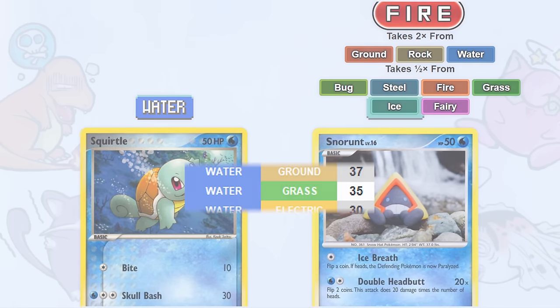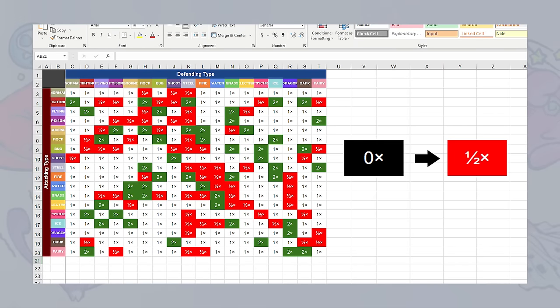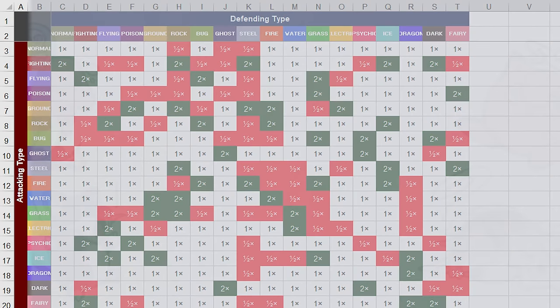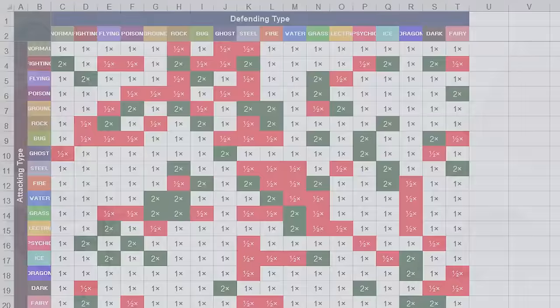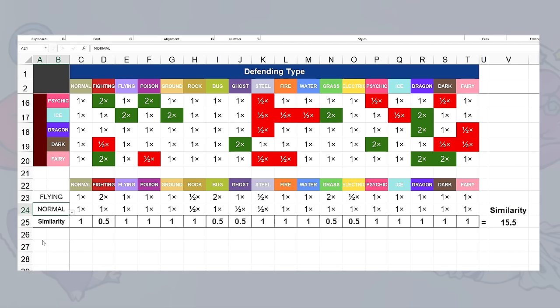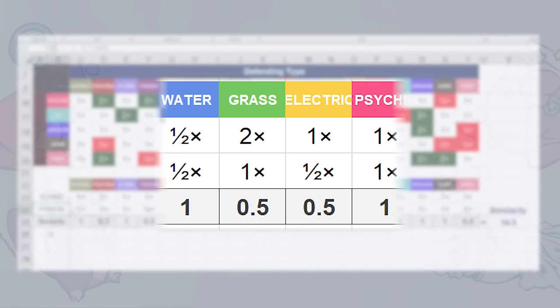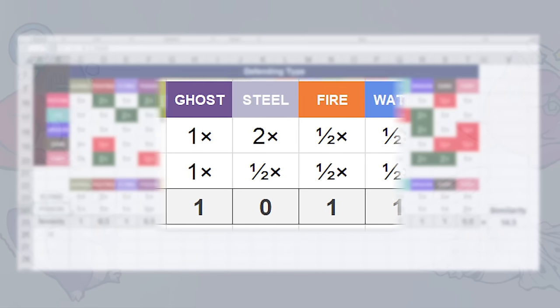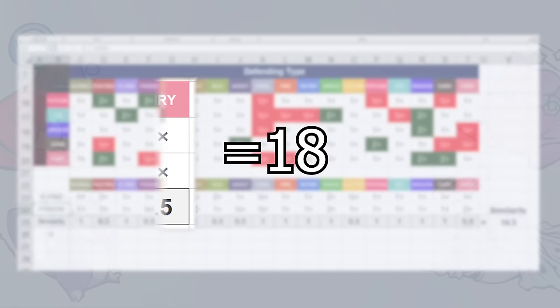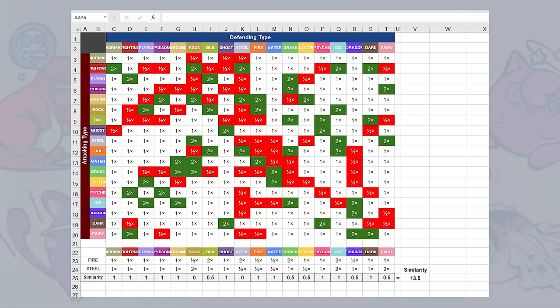But where did these rankings come from? Here's what I did. First I copied the Pokémon type matchup chart into Excel. I changed any type immunities into just resistances since the card game doesn't have immunities, and because it'll make the math easier. Since we're looking at offensive attacking type similarity, we'll use the chart's rows. I made two dropdown menus that copy the corresponding rows of data for the selected type names. Then each column's values get compared and given a score: if the damage multipliers are the same, it gets a 1; if one multiplier is 1x and the other is 0.5x or 2x, it gets a 0.5; total opposites get a 0. So the highest possible score is 18, one point for each type that exists. But I don't want to see just one type comparison at a time — I want to compare all of them at once.